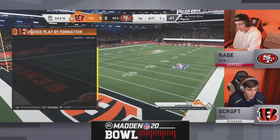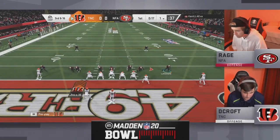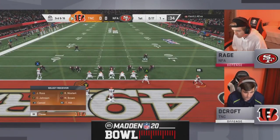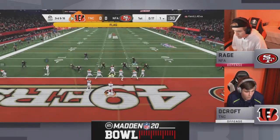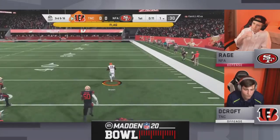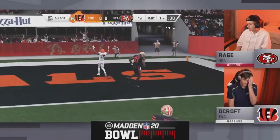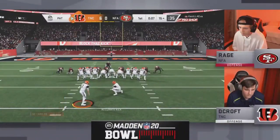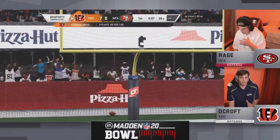Rage takes a timeout — didn't like how his defense was set up. He said, 'I'm used to being the underdog. No one really respects me, but the best way to earn people's respect is to win and beat the people in front of you.' This looks like it's gonna be a free play on third and 16. He's gonna take a shot to Brown on the right side — he's got a step — and there goes Hollywood Brown! A free play, horrible mistake by Rage, and Decroft takes advantage for a 99-yard touchdown. Wow, what a touchdown.